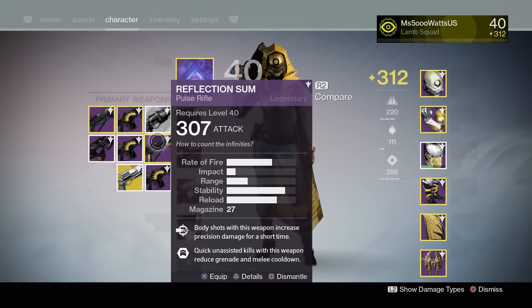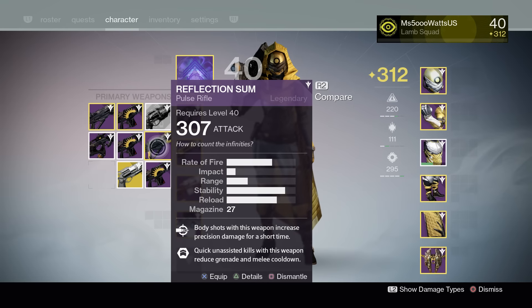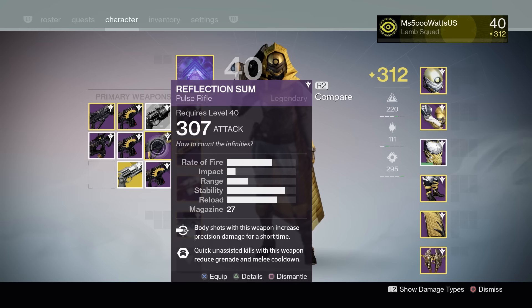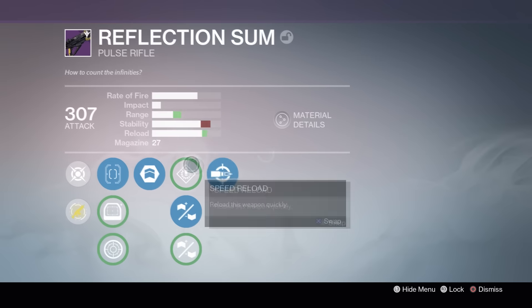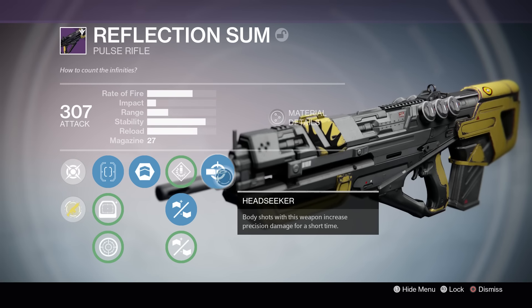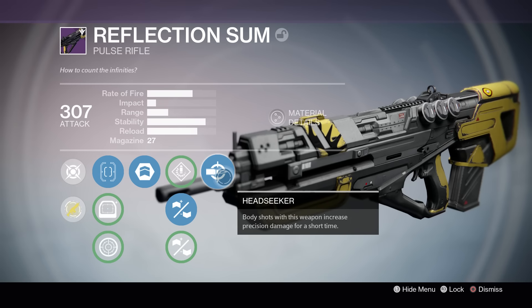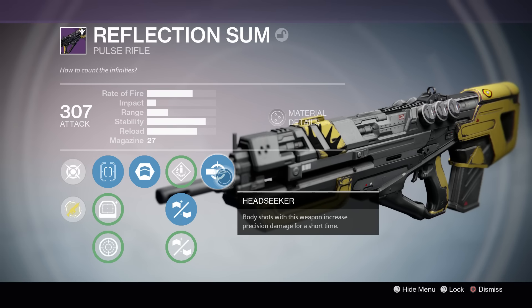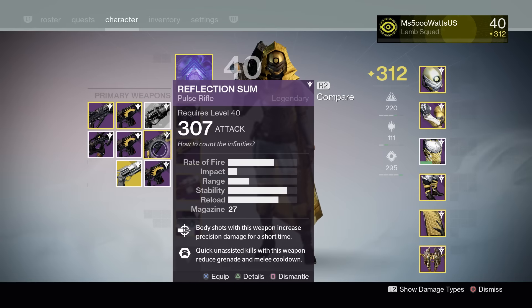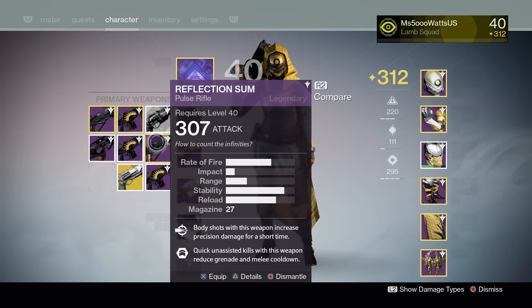Now the guaranteed weapon to drop this week is Reflection Sum — you are guaranteed to get the pulse rifle this week. I got super lucky and got mine with Headseeker. I did have an adept one that I've been trying out and didn't really like it that much, but this one with Headseeker is definitely a better roll. I want to do a review of this weapon to see how it actually ends up performing.